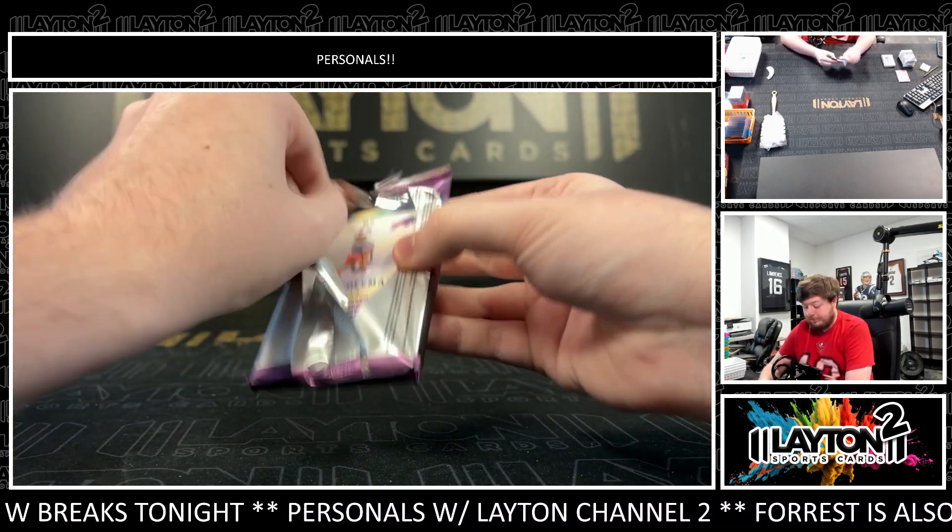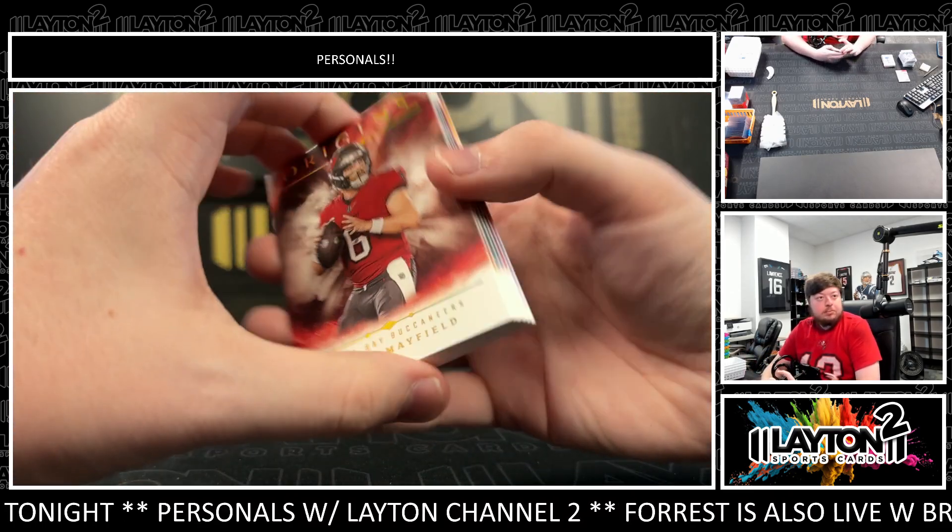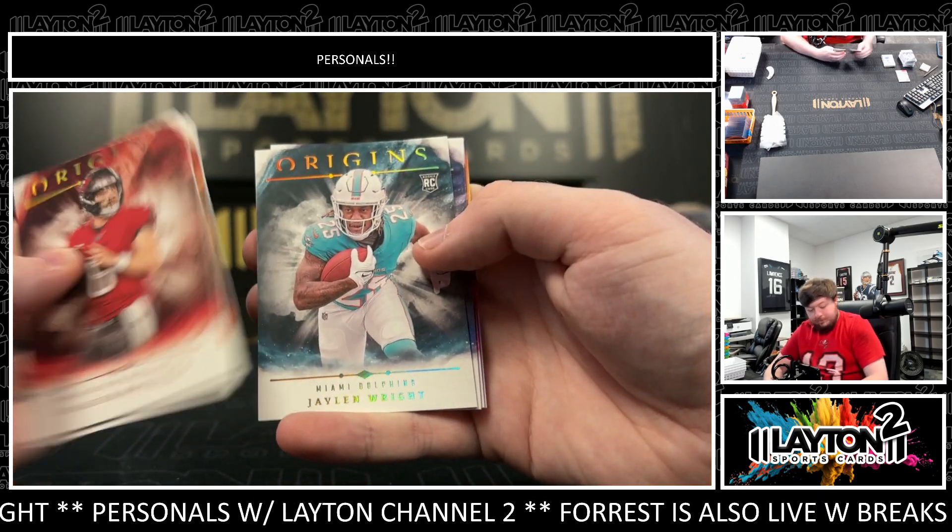Last pack. Jaylen Wright, Roma Dunze, Jane Daniels, and a Keon Coleman on the rookie startups — Bills. Alright Daniel, that'll do it man. That will do it for your two boxes of 2024 Origins Football International Blaster. Appreciate the aura as always — get that route to you.